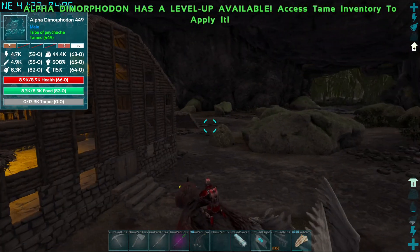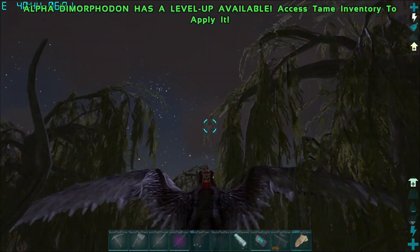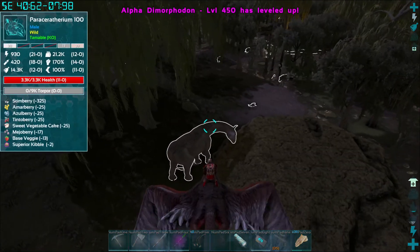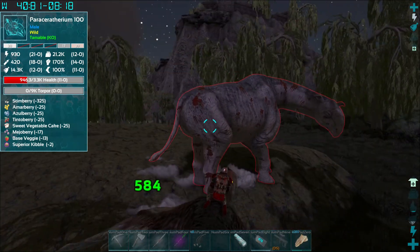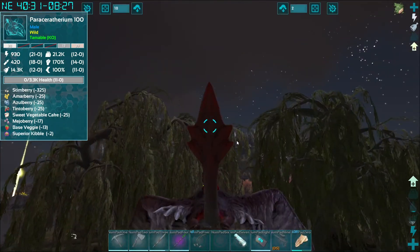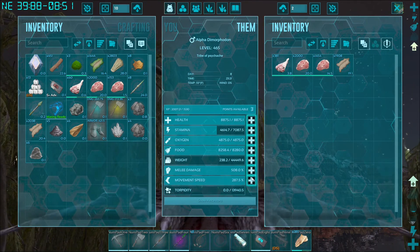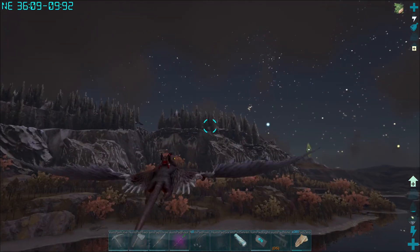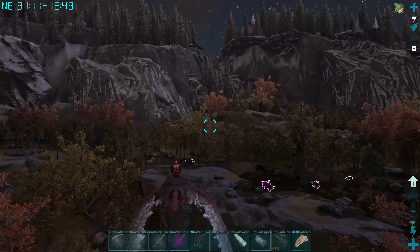We're going to go out for a little test - this guy's slow. Does decent damage I guess, probably better than most of our other creatures except maybe the Capro. I'm going to pump a bunch of movement speed and some stamina on him. I do have boosted stamina, movement speed, and weight, but I kept melee and health at official rates. I'm also not playing with single player settings.